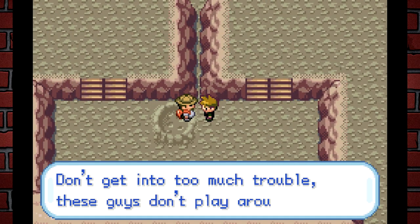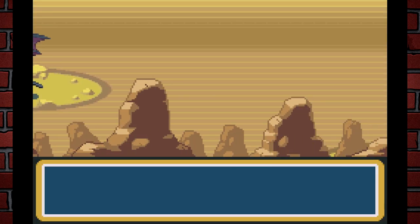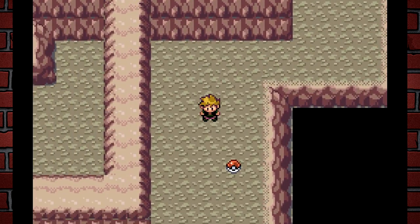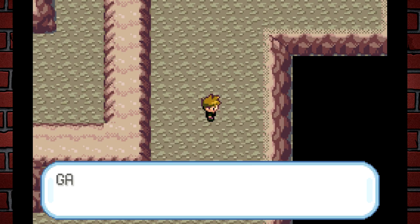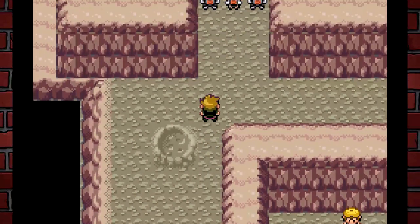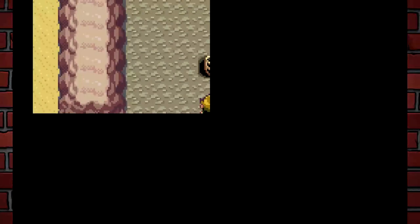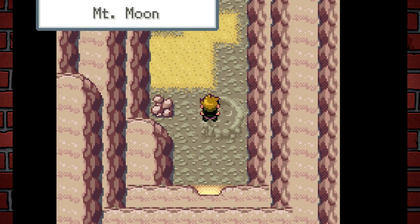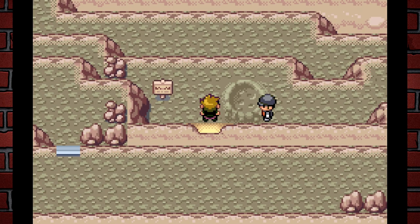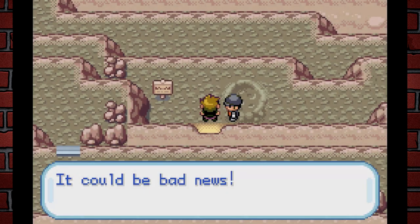I'm not sure if they're talking about Team Rocket, but the hiker said these guys paid him $100 to stand here. So Team Rocket might not be here yet — obviously whenever Red goes through the cave that's when they're there in the original. Then up ahead: "Giving direct orders — make sure nobody gets past here, so beat it." I assume I have to do some exploring. There seems to be a cave entrance up there — this is a different area of Mt. Moon!